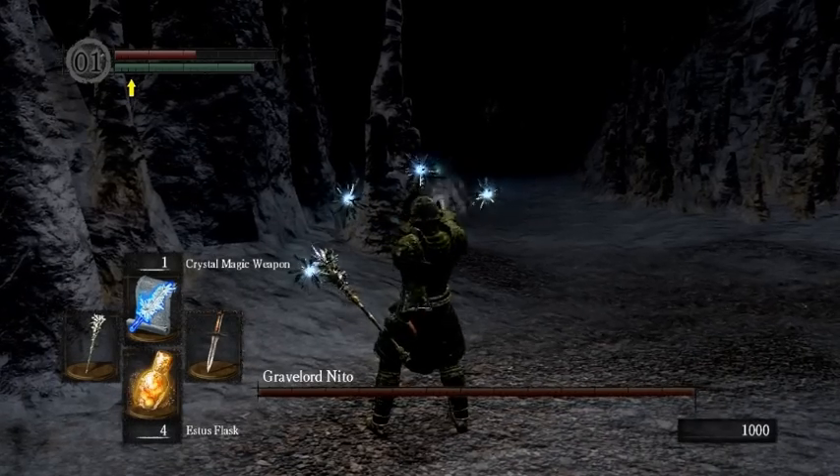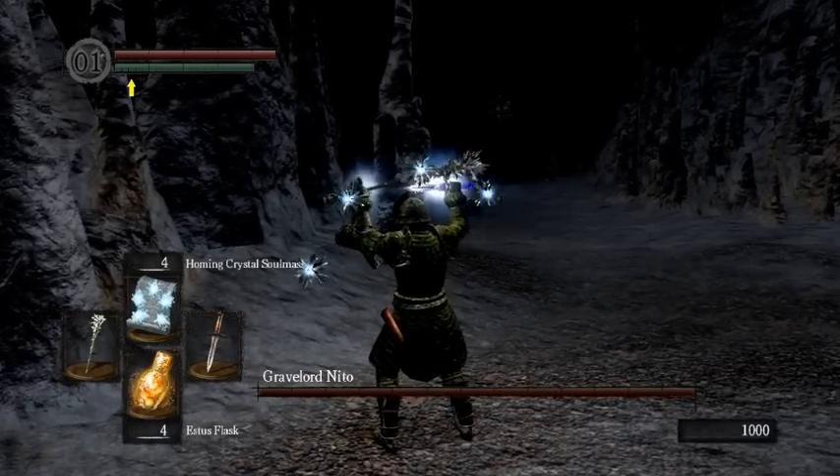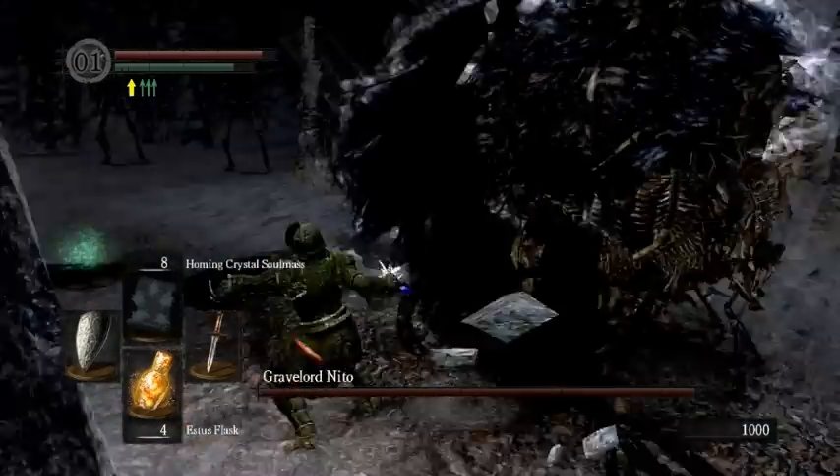If you run up to him immediately — like where I did, I took a few steps — the closer you are to him, the less of a chance he has to cast the sword dance thing, which is really annoying.